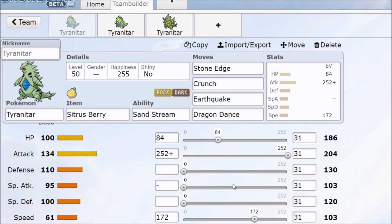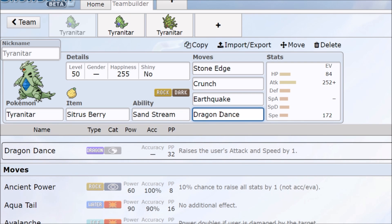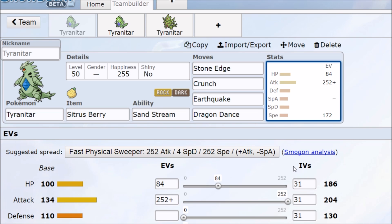Tyranitar is a very strong pseudo-legendary, and whenever a pseudo-legendary gets a mega it's going to be pretty scary. Right now we have 134 in the attack and only 61 on the speed, but this Pokémon gets access to Dragon Dance. You can take one of two ways: go for just one Dragon Dance, outspeeding most Pokémon and slaughtering from there, or go for the double Dragon Dance — beat everything, and as long as you can catch up to that speed, everything is dying. It does get shut down by status like Thunder Wave or burn, but if you can get around that, Tyranitar is going to be just fine.